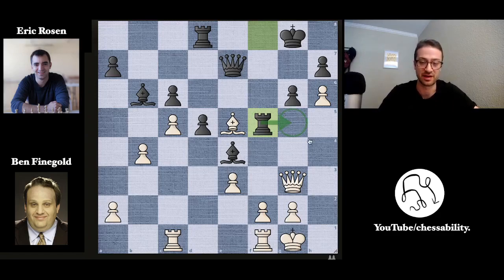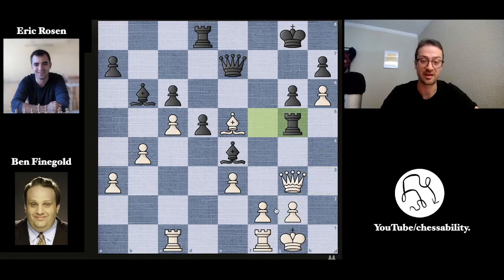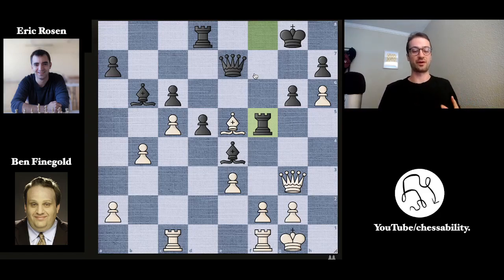Ben basically says it looks like Eric is threatening rook to g5 — the rook is attacking the queen, and if the queen moves away, you have rook check and it looks quite bad. At the same time, Ben's bishop is hanging on e5. So he has to worry about both the rook to g5 threat and the rook takes bishop on e5 threat. He spends a lot of time in this position trying to figure out what to do. Take a second and see if you can find the winning move for Ben — he actually has a way into a winning position.